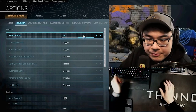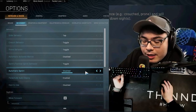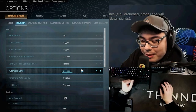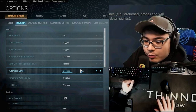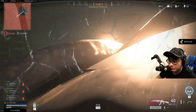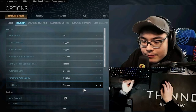Automatic tac sprint — for PC I have sprint tactical sprint on toggle. Some people have it on hold. Toggle just gives your pinky a rest. I have automatic tactical sprint disabled because I like to be in control of my movement — sometimes I want to just walk slowly and move around. Parachute auto deploy: make sure that's enabled, because otherwise you'll just go splat.